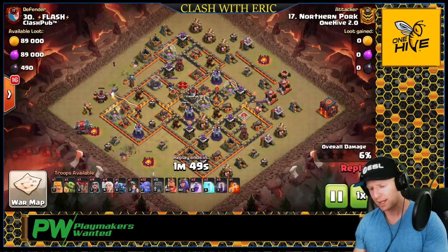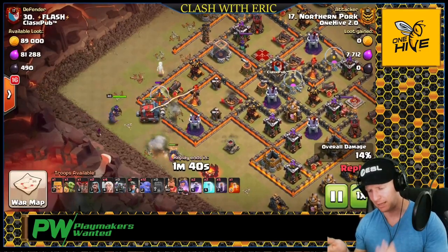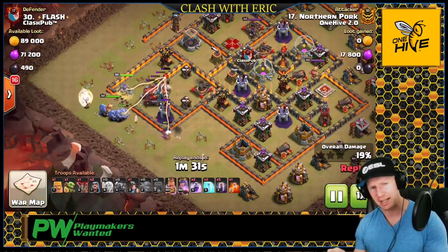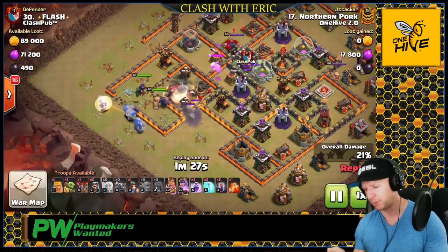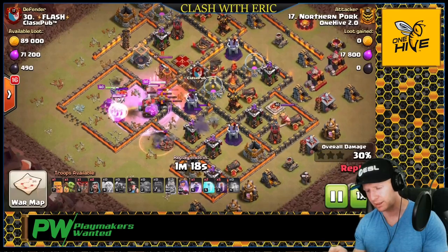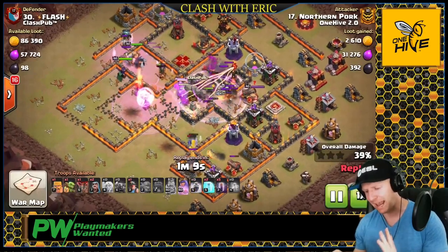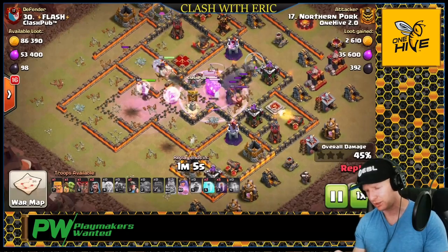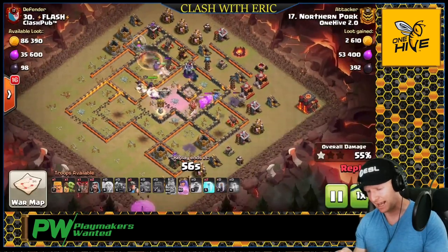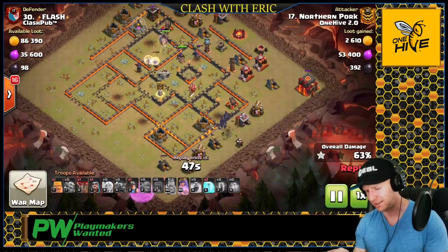Now we've got the Pekka Bow Bat coming in. The setup is pretty much the same — instead of golems and wizards, we use PEKKAs and wizards. We collapse those PEKKAs to meet together and follow the wall wrecker into the base. Any that escape will eventually rejoin or clear trash on the side. Then the bowlers, wall wrecker, healers, and heroes charge in. We poison the CC, and because it's a damage CC, we'll burn through it pretty much with just the poison — plus the bowlers' splash damage will speed it up even more.